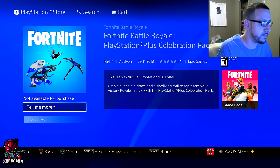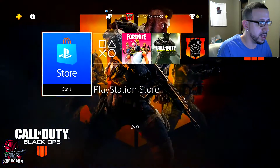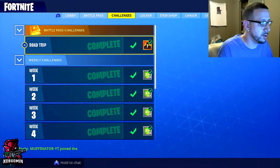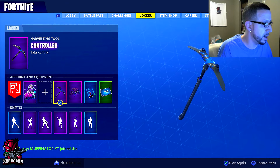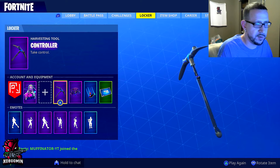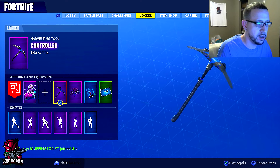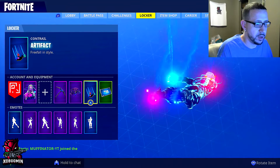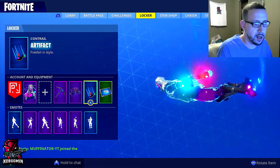That's pretty lit. So I'm gonna back out and show you guys what the trail, the pickaxe, and the glider look like. The pickaxe is pretty nice — it leaves like a dark blue with a black trail when you swing it. The trail is pretty nice too, it's the PlayStation button colors, and when you hop out it kind of spins around before it starts a straight trail.